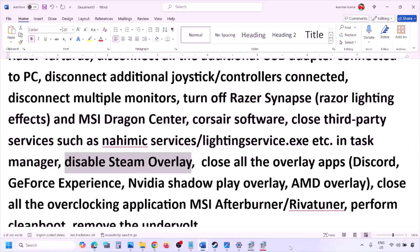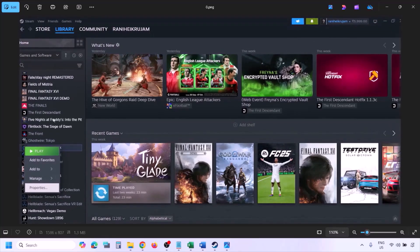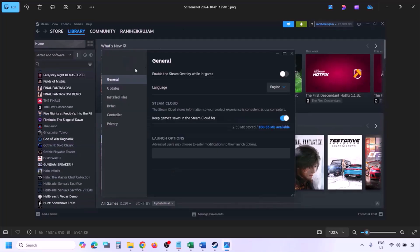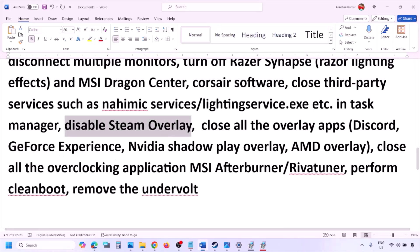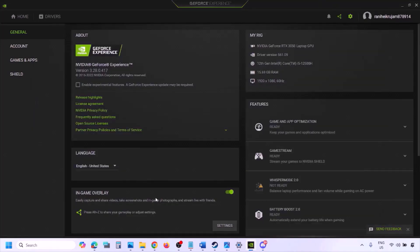Disable Steam overlay: go to Steam, go to Library, find the game, right-click on it, select Properties, go to the General tab, and turn off 'Enable the Steam overlay while in-game.' Also disable overlays in other apps: in Discord settings go to Game Overlay and turn off 'Enable in-game overlay.' In GeForce Experience, click the Settings icon and turn off In-Game Overlay.